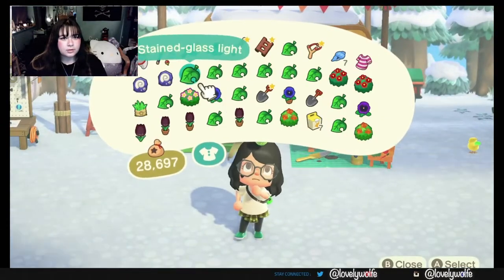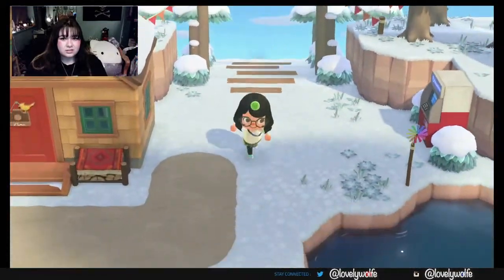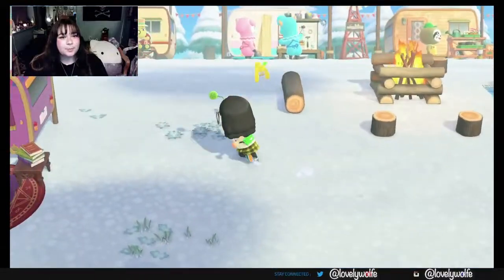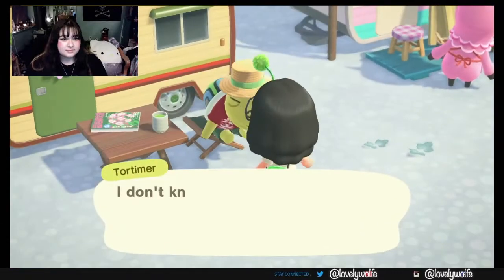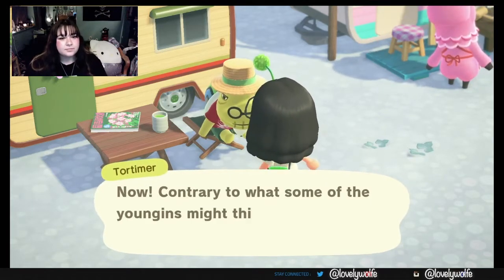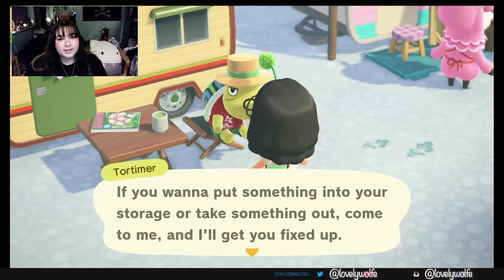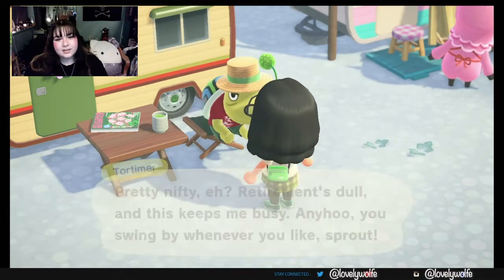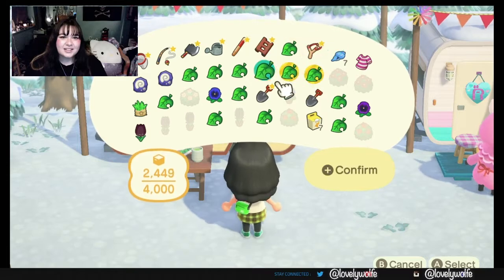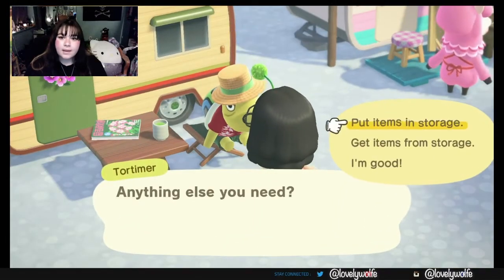Oh crap — what should I do? Can I drop anything on Harv's island? I don't think so. Oh wait — I forgot this guy exists! Hi! I'm not Millie here, I'm Mini Money — I forgot that too. I hadn't talked to him either yet, but he has access to my storage, which I forgot. I needed you at this exact moment, Tortimer. We're gonna put items in storage — you can take all this other stuff I'm not gonna deal with yet. Actually, leave the Gallon statue because I'll forget. No, I'm good. Thanks, man.